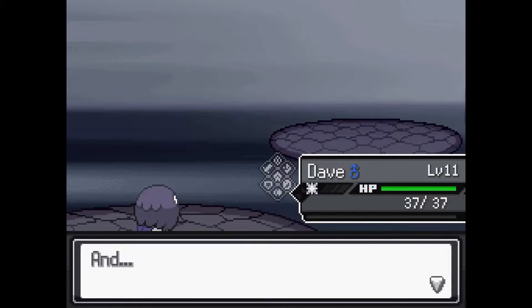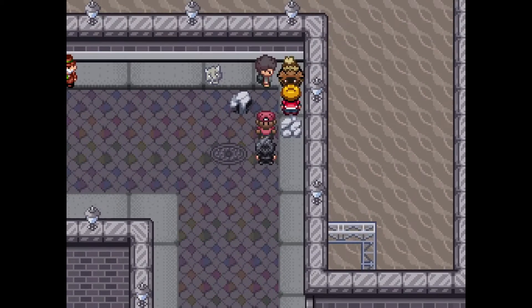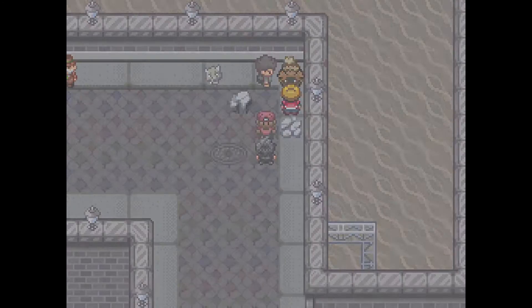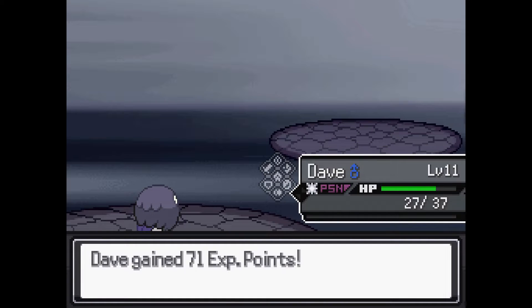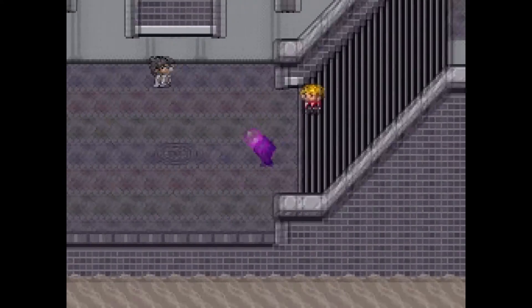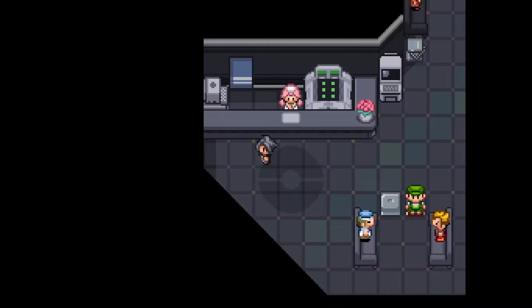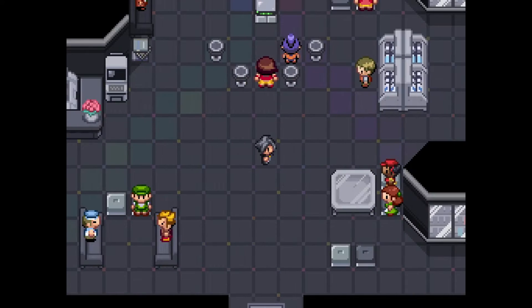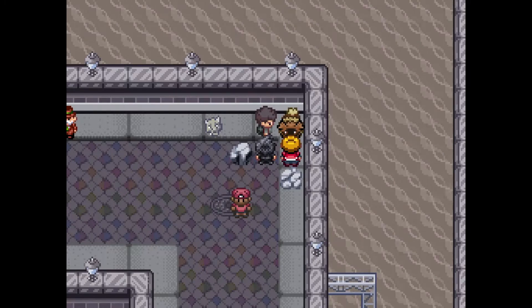I don't think we need a Ghost-type move for a while, but just in case I'm going to take one anyway. There's a double battle ahead of us — that's the reason why I wanted a second Pokémon. Two trainers challenge us with a Mantyke and a Magikarp. Should be good enough to handle this easily.